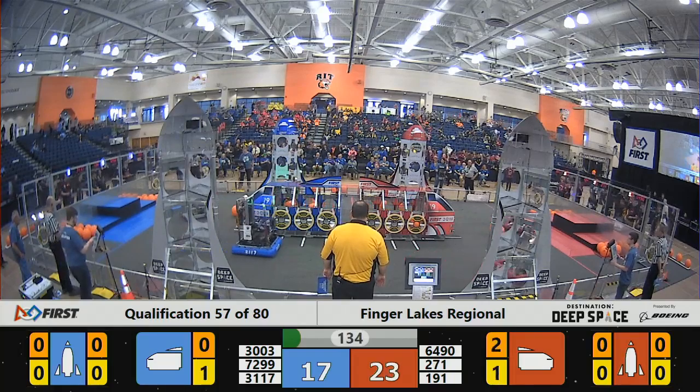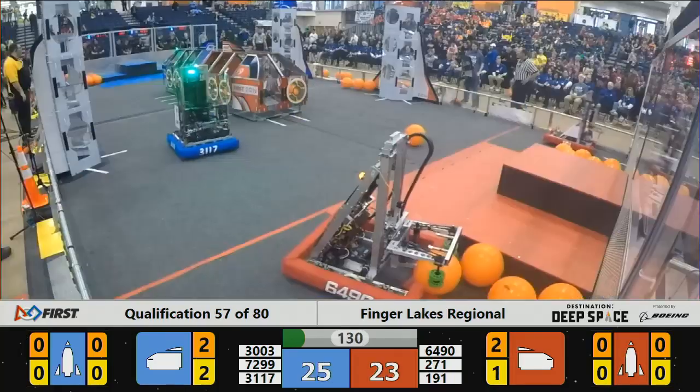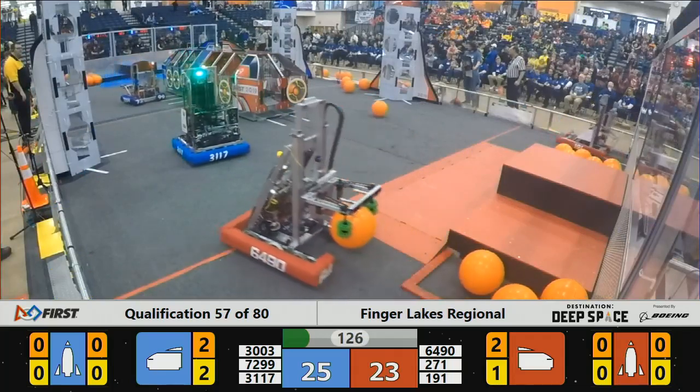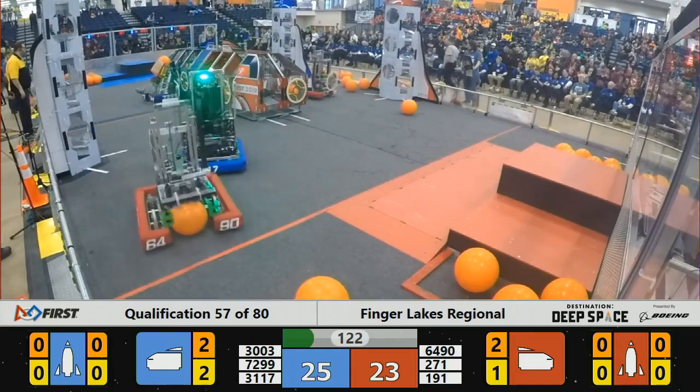Red alliance delivers — 64-90 puts the red alliance up 23 to 22. Check that — the blue alliance now has the advantage thanks to some late scores, with the blue alliance team in control.